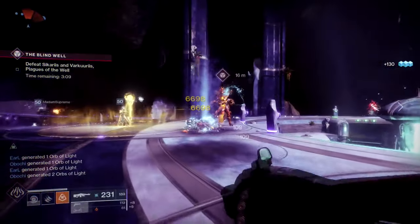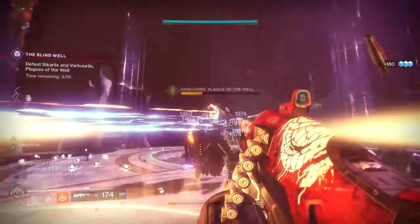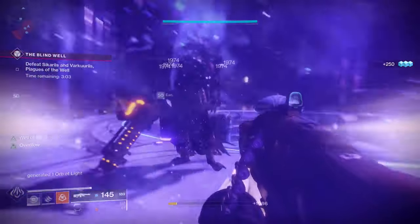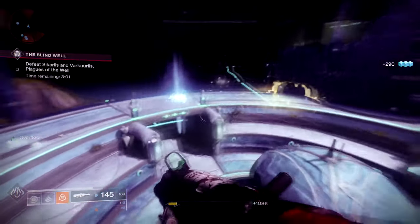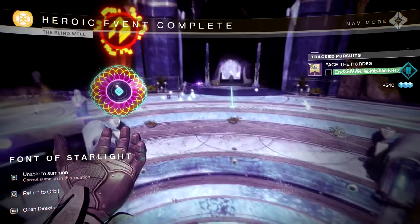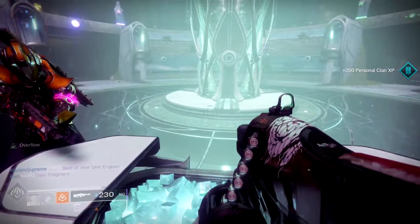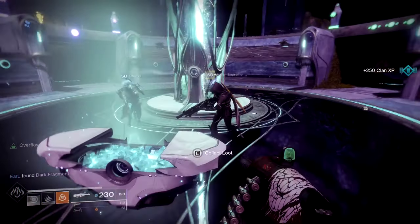After all those orbs are generated you will have Rose with no perks on it, but you'll have three new quests that will unlock your perks. The first one is Band Together, which means complete a Nightfall with 50,000 points. This one is not only simple but you can solo it easily — I just did Strange Terrain but you can do any of them.